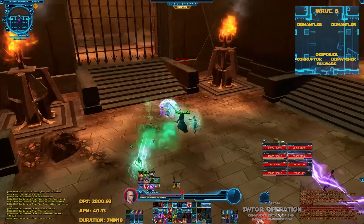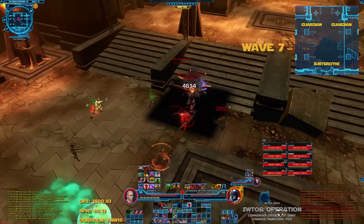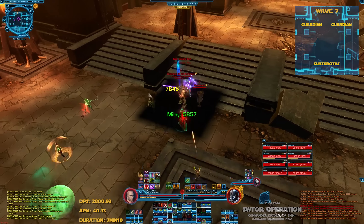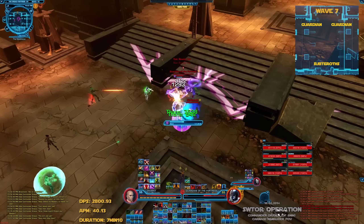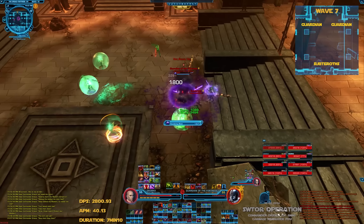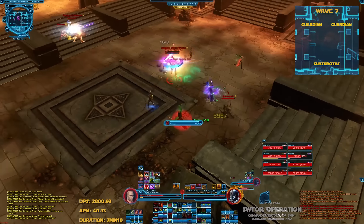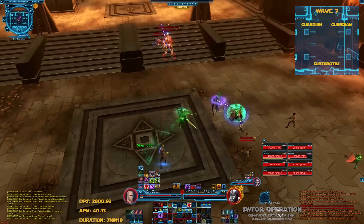Wave 7 is simple. We have 2 guardians and a couple of subterots coming from the back. The 2 tanks turn the guardians away from the middle and DPS finishes them off one by one. Note that the guardians may bug, so it's important to watch who they are targeting and not just where the purple effects are on the floor.